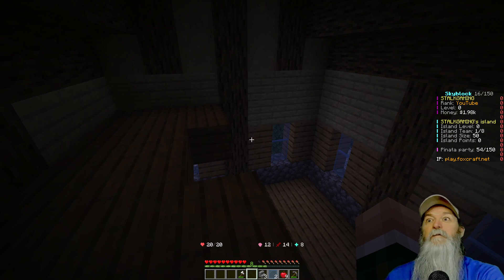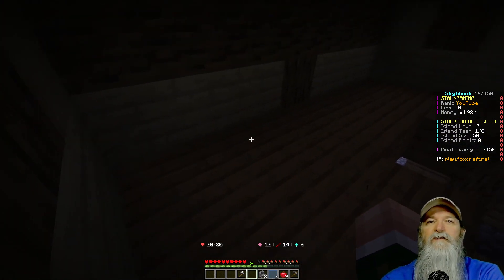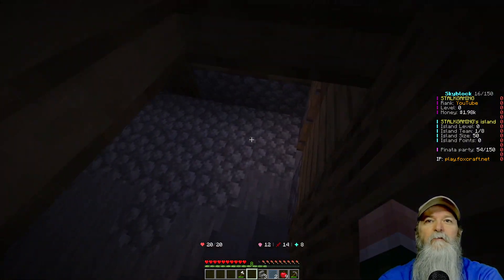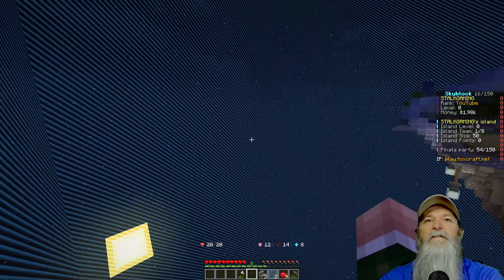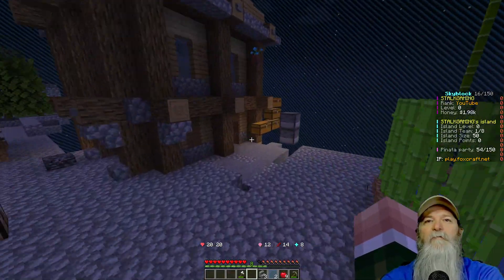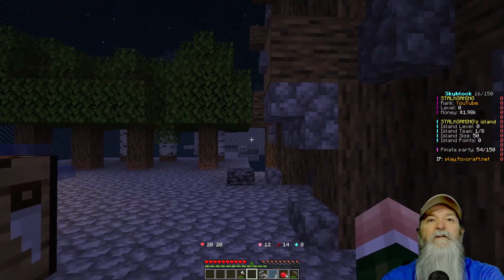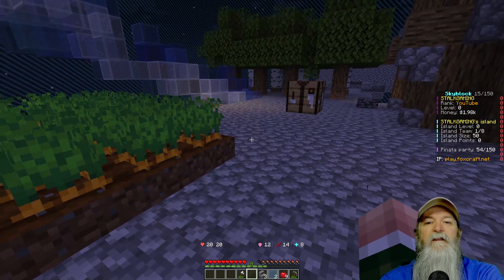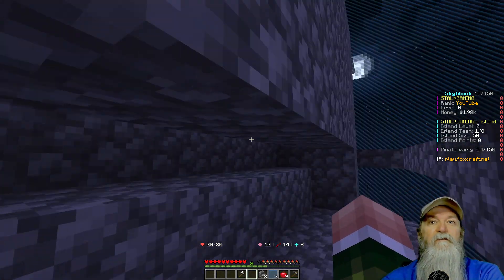Now we need to figure out how we're going to get up here. I might just put a hole right here and a ladder going up, or I might just make a half loft. You notice how dark it is in here? Normally there should be mobs spawning in here because it's so dark, but there's something definitely up with why I'm not getting any mobs because I don't have torches or anything around here. Very odd and very interesting. I don't know where all the mobs are.